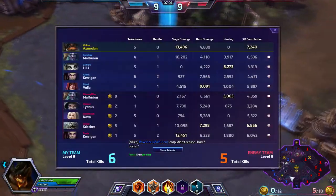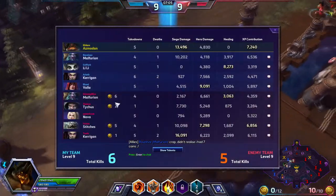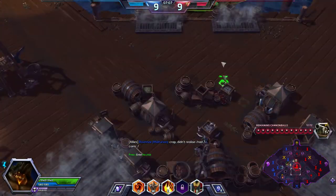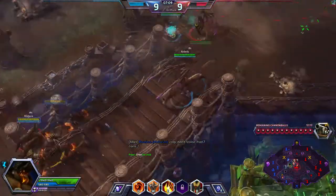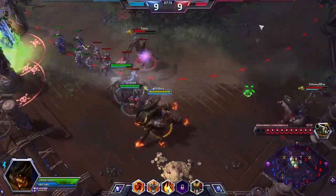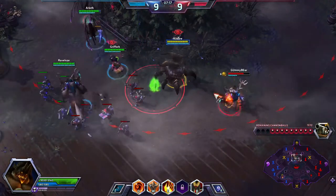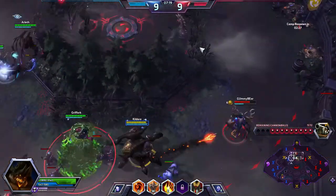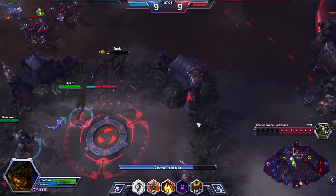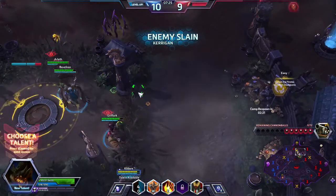Malfurion had seven coins apparently and he might have died. That's what he's upset about — yeah, it looks like he died. The enemy team got a bombardment because no one went there, but that's alright. We might get ourselves a Kerrigan kill. Your enemy has it out for you! That was awesome — it's like firing a catapult.